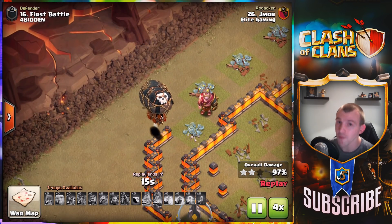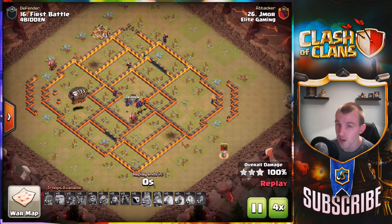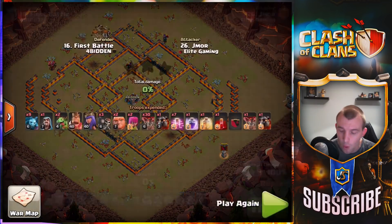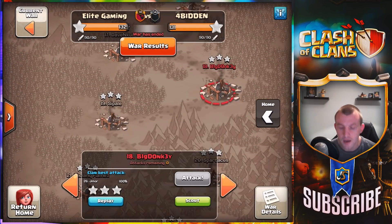Pulling out the Golem with a single Archer to the side so the balloons can finish off the defenses and the Lava Pups and Minions can perform the cleanup phase. This Golem was looking the wrong way but I knew it was going to be a victory — a three-star attack for the Lava Loon. Let's get into the next one.